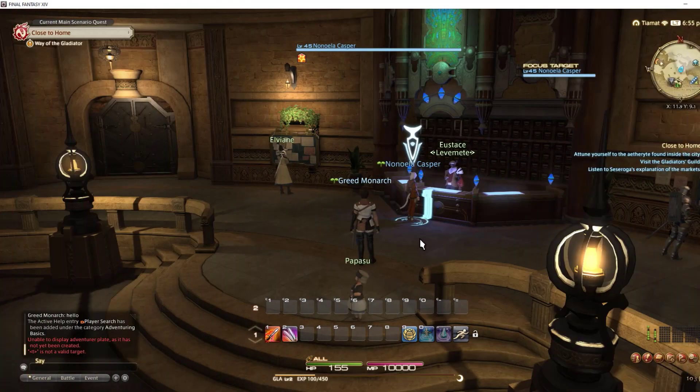To add a player to your blacklist in Final Fantasy XIV, you should target the character or player you want to blacklist. Right-click the character and select focus target.